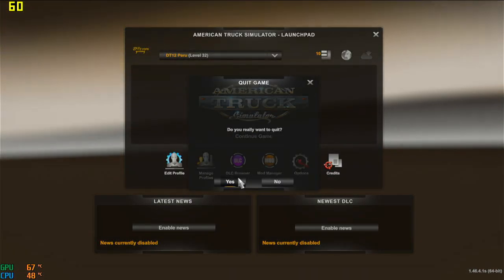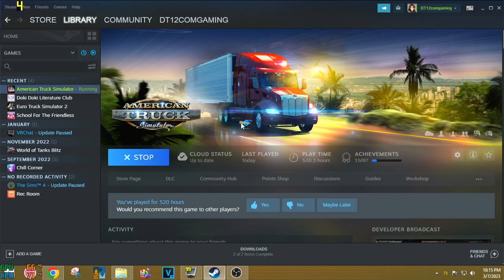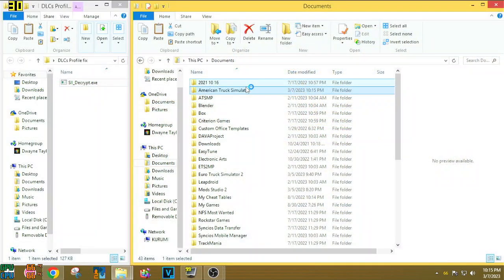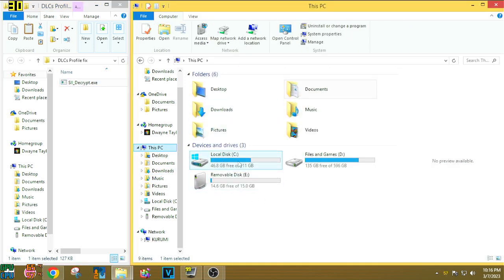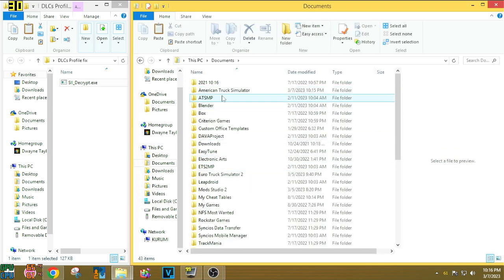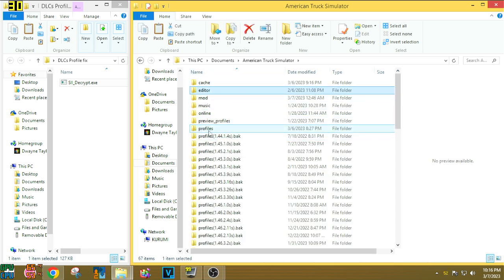What we're gonna do is exit the game — completely close it. With your game closed, you're gonna need one file: the SISIDcrypt. To find your game profile, go to This PC, then Documents, find the game folder — whether it's American Truck Simulator or ETS2, this works for both games. In this case I'm doing it on American Truck, so I load the ATS folder and go to Profiles.